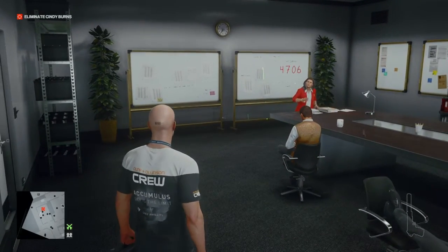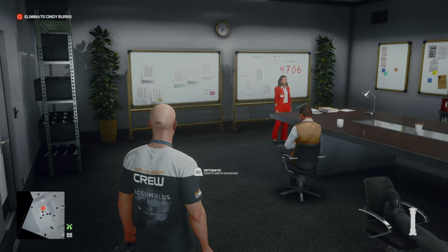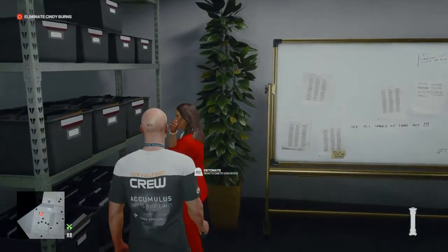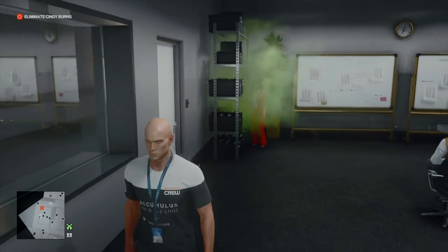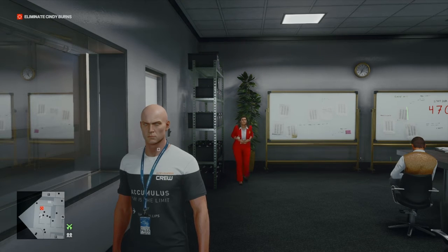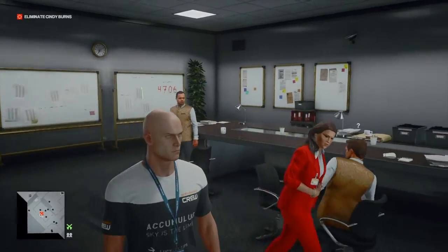We can make our way straight into the meeting room where we will see our target. We're going to select our remote trigger and wait for this young lady to give her little speech. When she finishes she will move over to the shelving on the left, and we can then move over and inject her with the poison gas. We're doing it in this position to avoid the camera that is up on the wall.